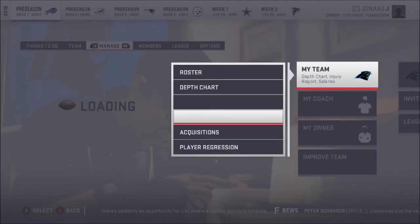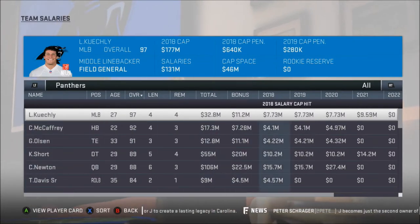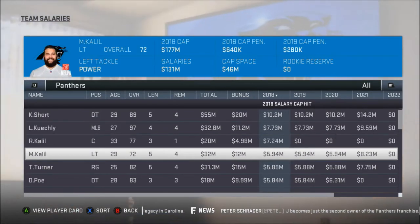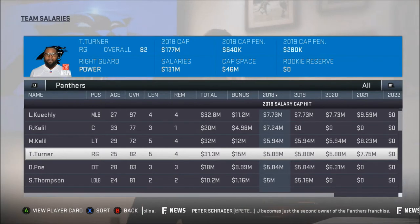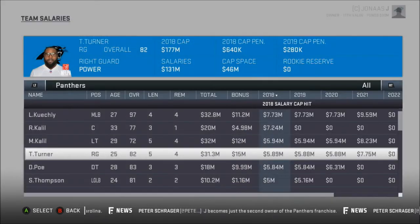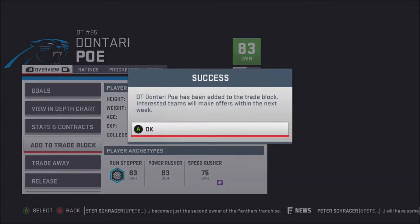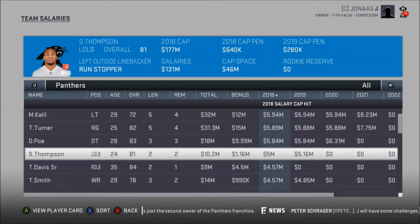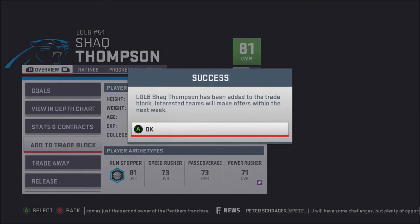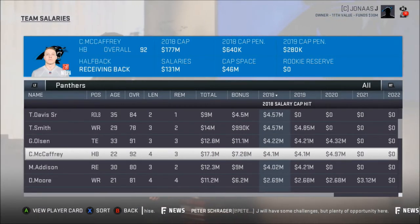I'm going to go look now at who has a big salary. For 2018, I'm going to eat all this cap. Some are already traded. I'll add Dontari Poe to the trade block. He has a giant salary. I'll add him. Shaq Thompson — yeah, I'll add him to the trade block. I just don't want anybody with like $5 million salaries to be on the team. I want to be able to start fresh.